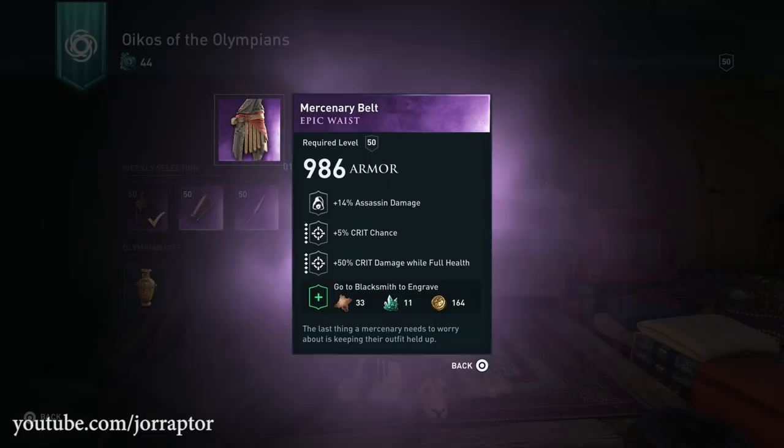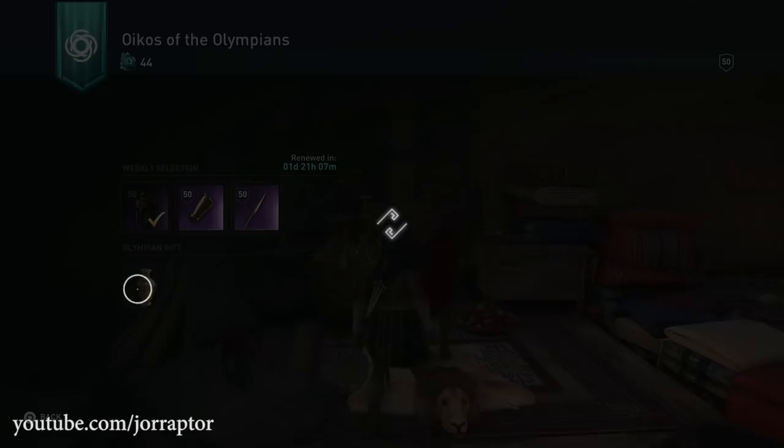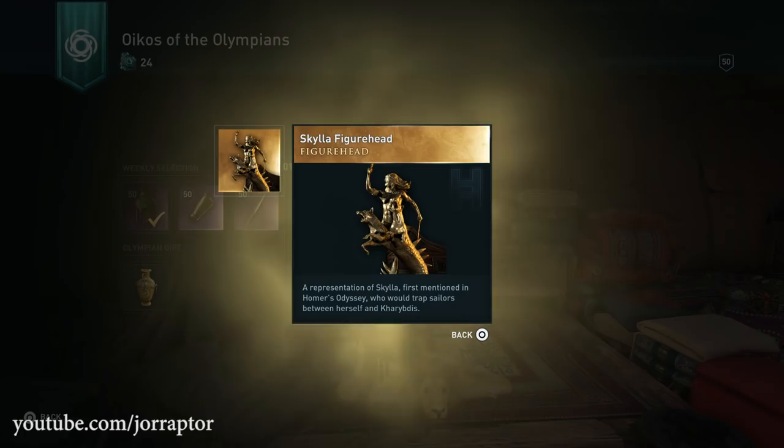Come on — Hades lieutenant, it's time! We got a legendary... the Skylar figurehead. Of course, I only need naval stuff and I've already gotten everything else from the Helix store to review on the channel, but yeah, this is not what we want. We want the Hades lieutenant. Let's see — it can happen, I've had two legendaries in a row before.